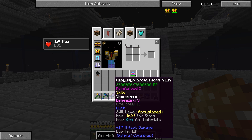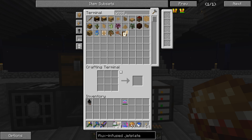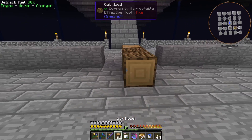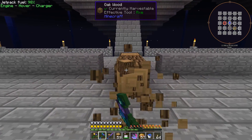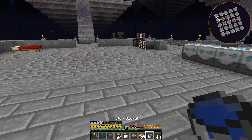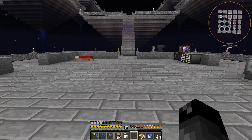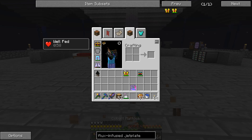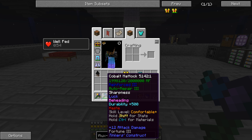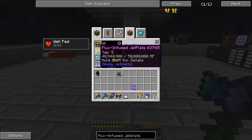Let's see if the jet plate charges things up. I'll grab some wood and place down a few planks. It doesn't look like it's using any power. Let me figure out how to turn this mode off. Yes — it is charging items! Now I don't need the resonant flux capacitor anymore. Very cool.